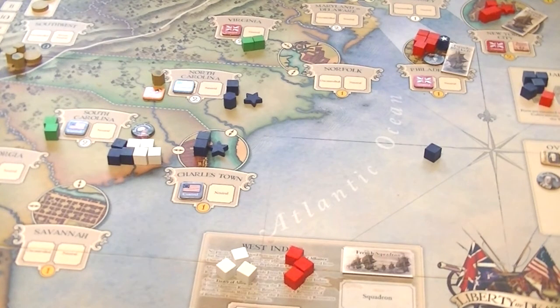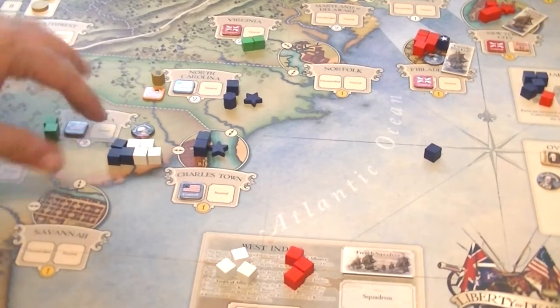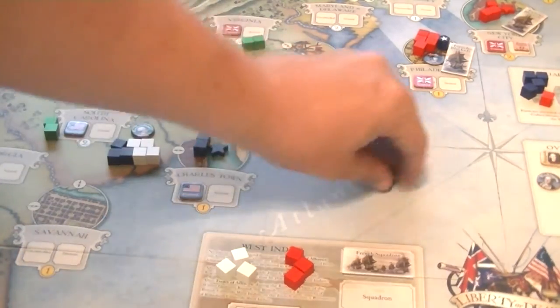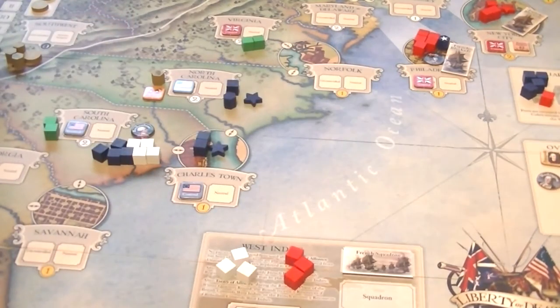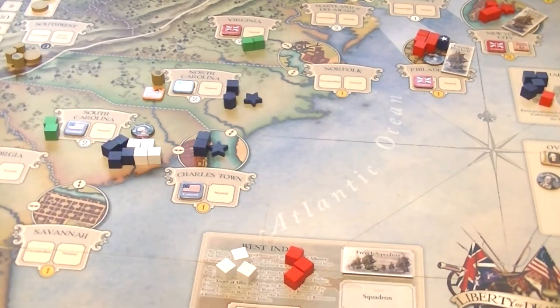Rochambeau accompanies them. They could take Continentals along up to the number of French regulars traveling — four French regulars, so four Continentals came along. The French paid one resource per destination, and because the Patriots went along with them, they also pay a resource. So French resources go from four to three, and Patriot resources reduced by one as well — both factions paid one resource to end up in that space.